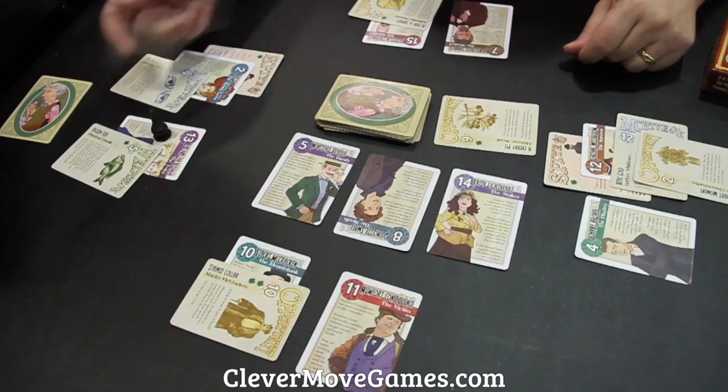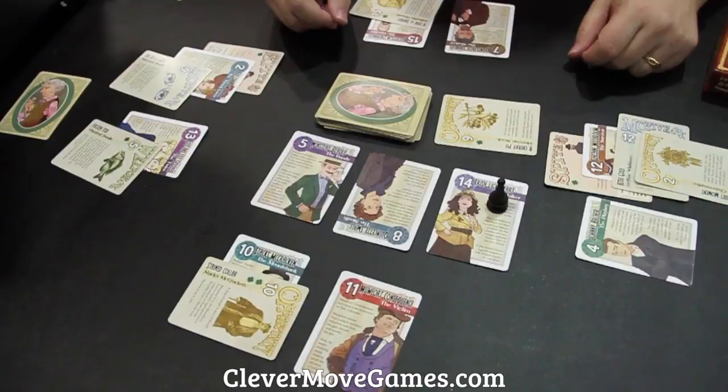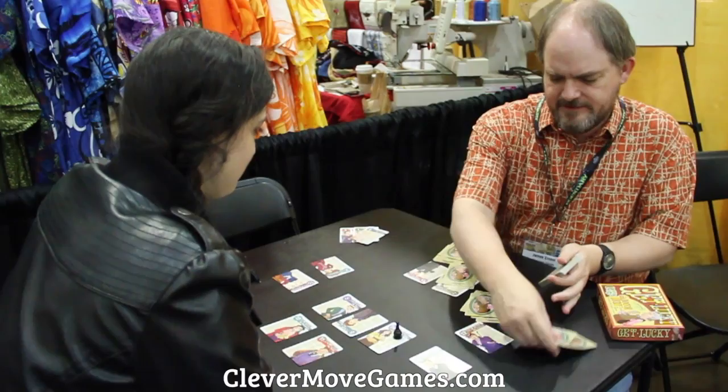This is Dr. Lucky, and he's going to move around by the numbers. I've got characters in front of each player, and each character has a number. Right now he's on character 11, and between turns he's going to move by the numbers so he goes to character 12 — the turn moves with him. So whoever's got Dr. Lucky, it's their turn.